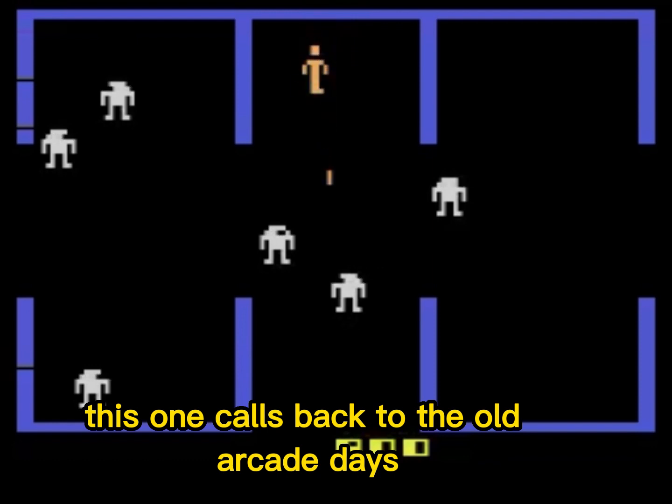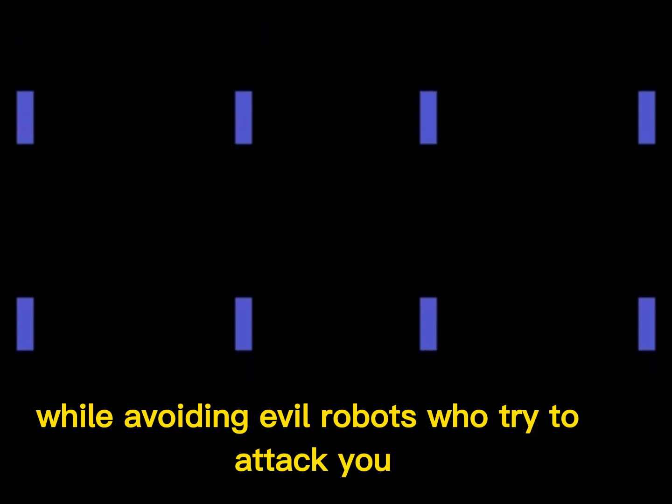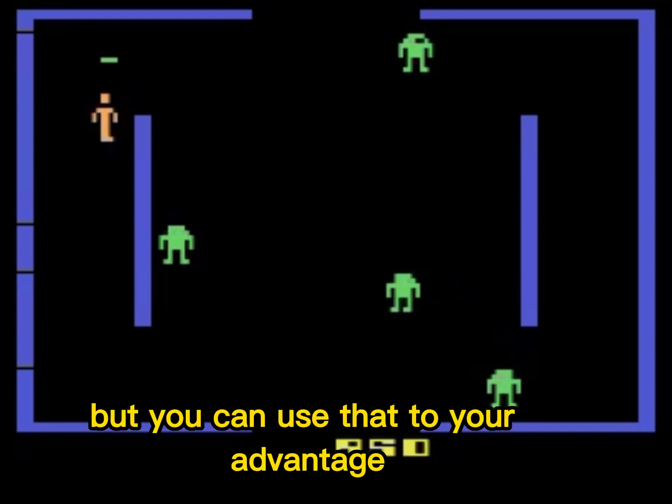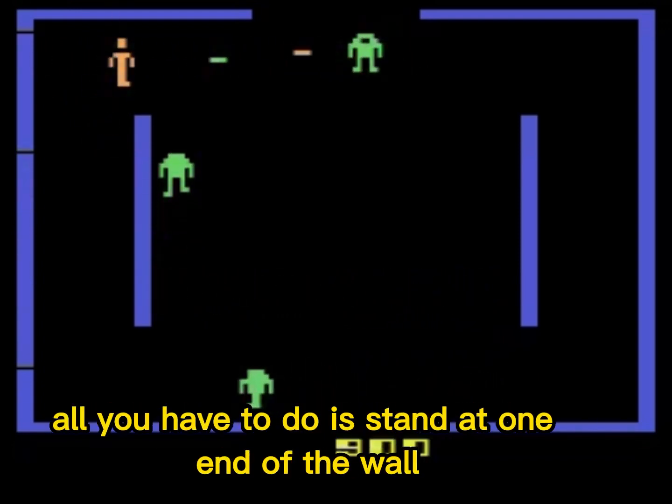This one calls back to the old arcade days. This game is simple — you have to work your way through the game while avoiding evil robots who try to attack you. The funny part of this game is when you touch the wall, you're electrocuted but you don't die, and you can use that to your advantage. Since the robots head towards you, all you have to do is stand at one end of the wall and watch them die trying to kill you.